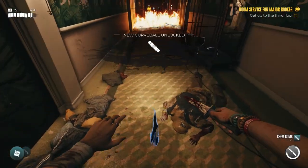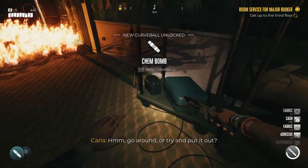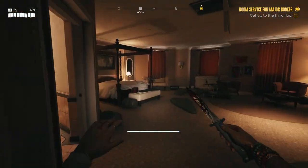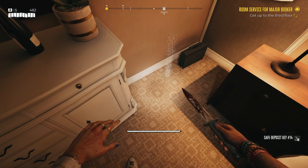The next key is found very close nearby. Shortly after you acquire the chem bomb and use it to put out the blazing fire ahead, take a left turn and go into room 208. Once you enter this room, then go left again, and you'll find the key in the corner to the left of the bed.